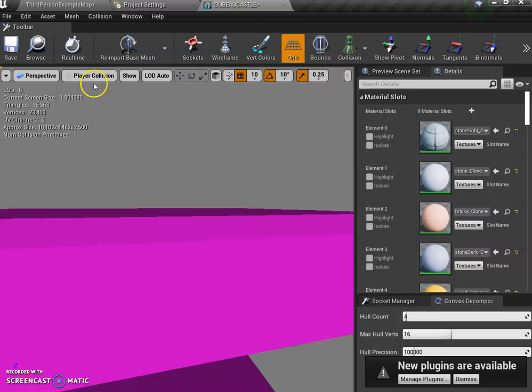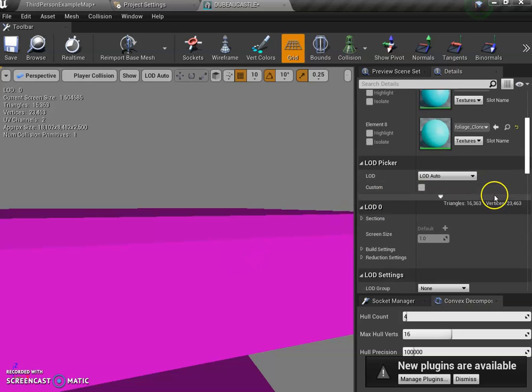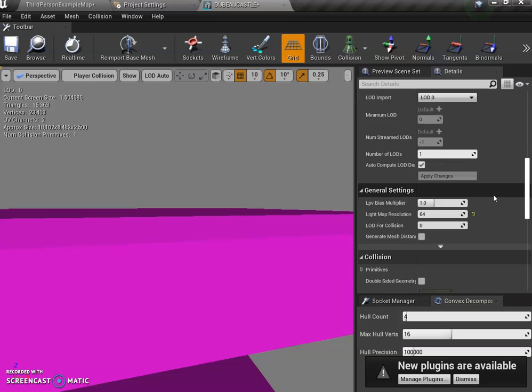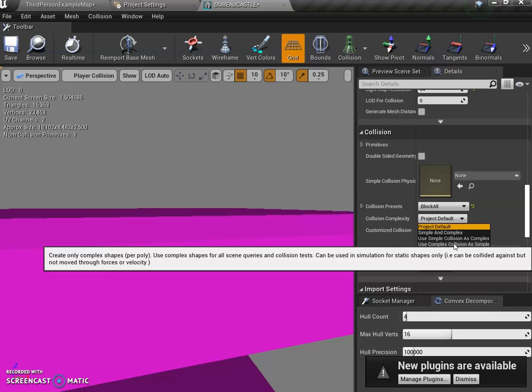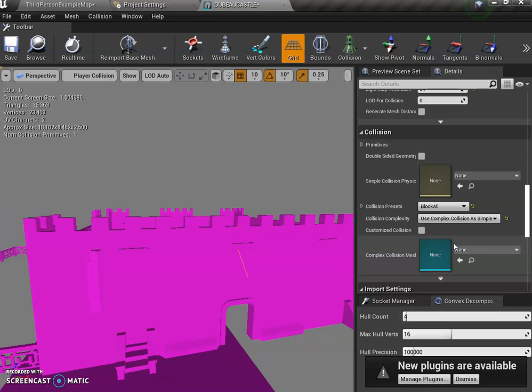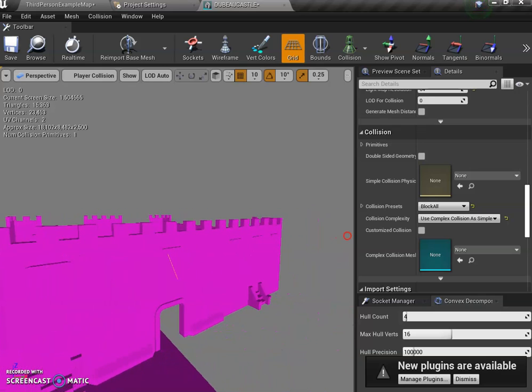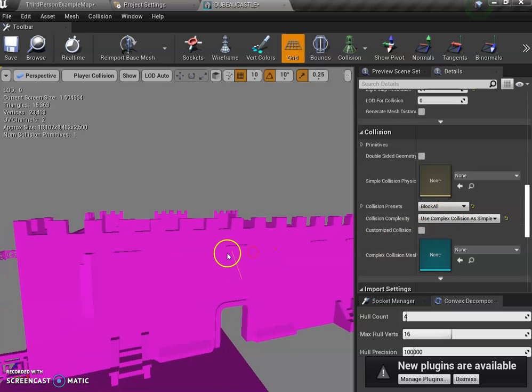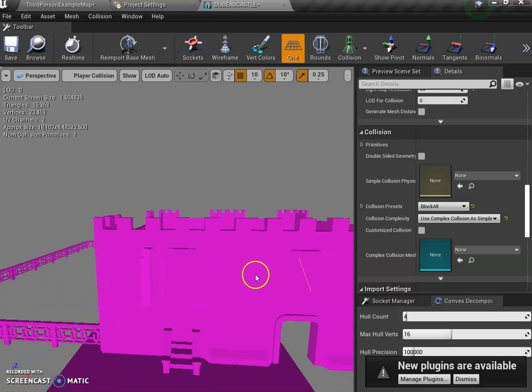Since this is the only static mesh selected, scroll down and change the collision setting to 'Use Complex Collision as Simple'. Now this is what my player is going to see — proper collision that matches the castle shape. If we were making a game with 30 castles we'd do this a more complex way, but for beginners this is fine.